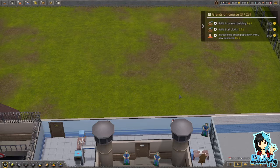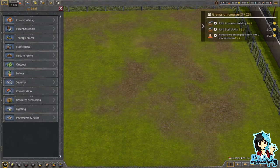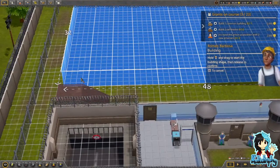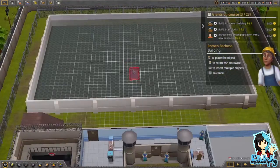I need to build one common building, two cell blocks, and increase the prison population with two things. Let's pause and create a building — let's build as big as I can. Okay, that's as big as I can do it. That seems big enough for a building, doesn't it?